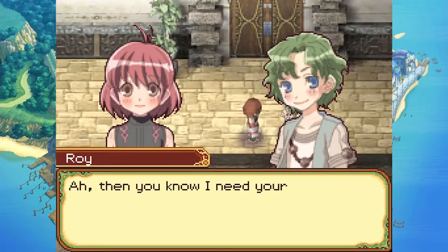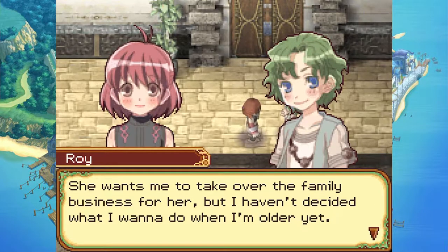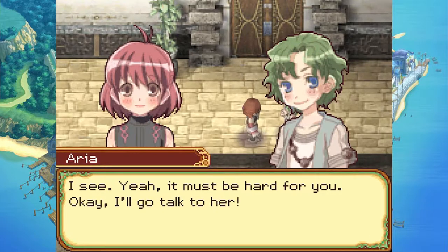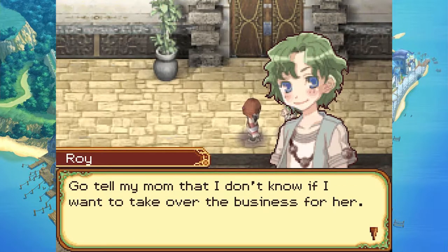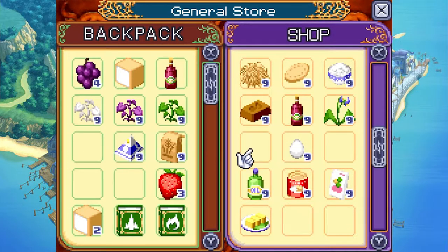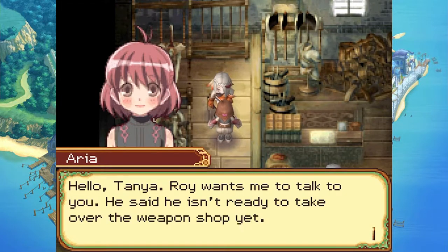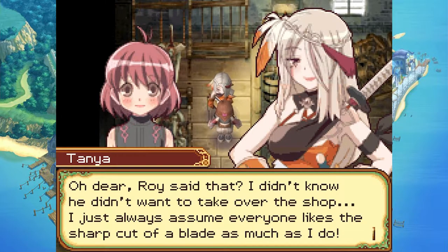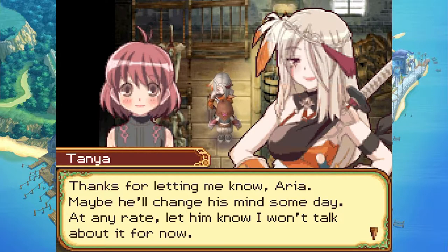Aria reads the bulletin board message. Roy wants help talking to his mom: he wants to take over the family weapon shop but hasn't decided yet, and she keeps going on about it. Aria agrees to talk to Tanya. Tanya says she didn't know Roy felt that way — she always assumed everyone loved the shop as much as she does. She'll stop talking about it for now and maybe he'll change his mind someday.